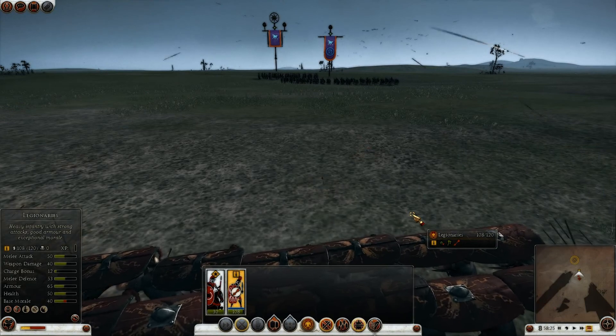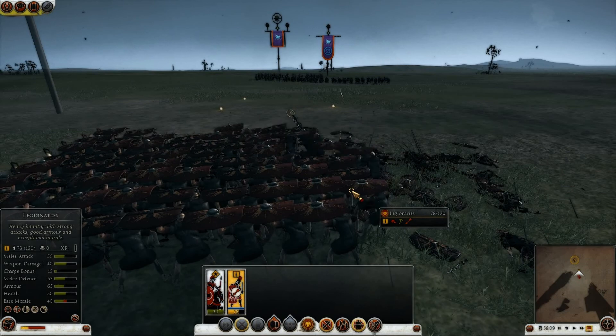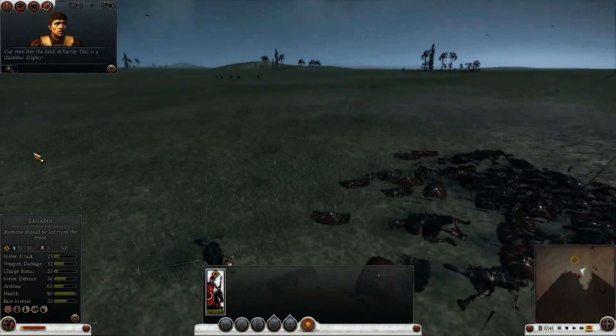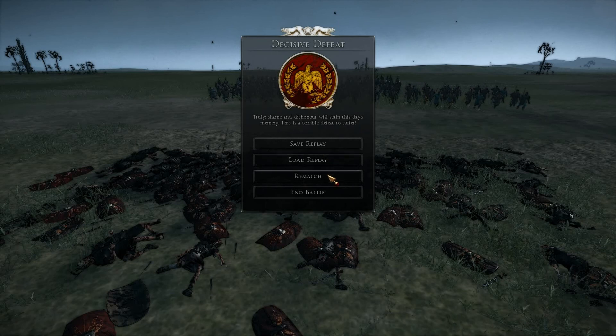Instantly I lost 12 men. Now I am down to 80 already — so this test will be the worst one by far. As you can see, the Testudo offers no protection from the side, and they are routed. Quite decisively defeated there.